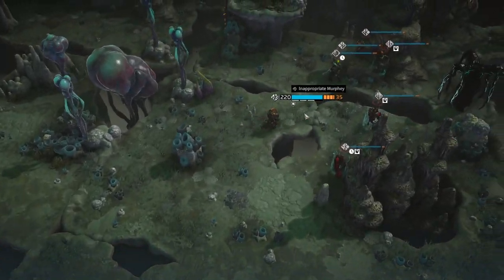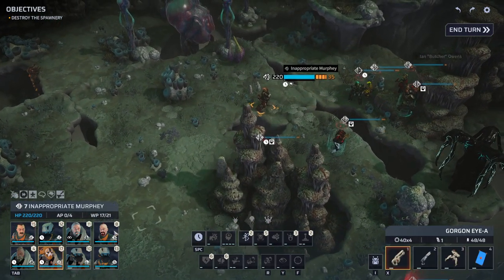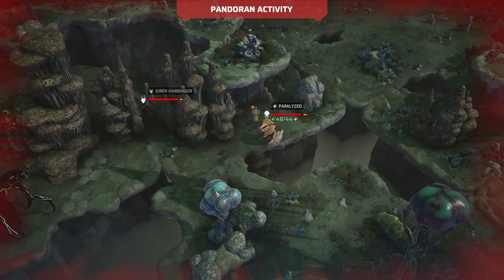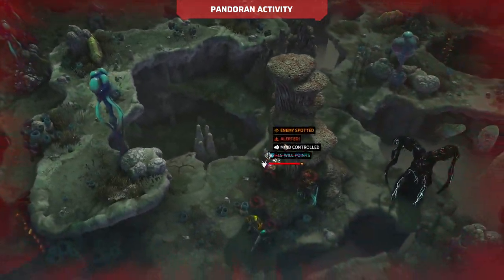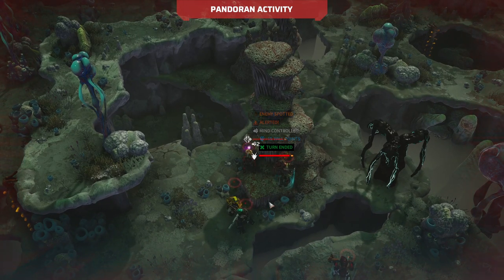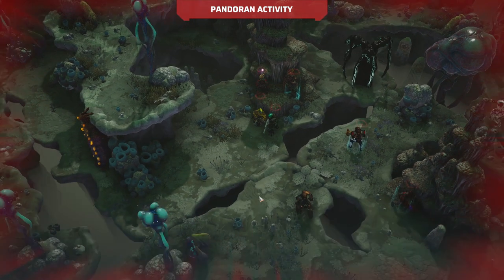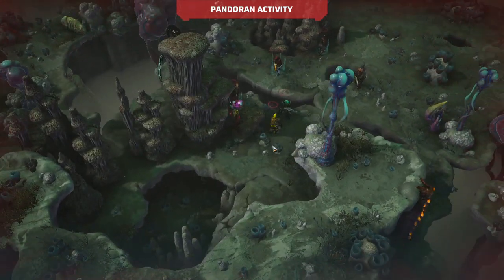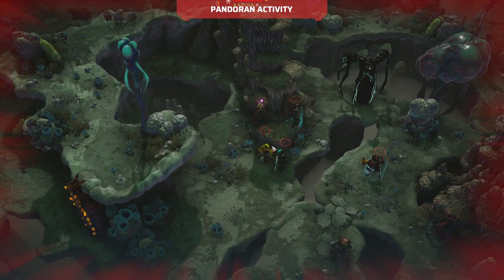Murphy moves up. How much willpower do these guys have, by the way? 37. So even with 21 willpower, which is already quite generous, she can still be mind controlled — and of course she hits, she nails the mind control. But it won't help her. She will go down this turn — not even a question.